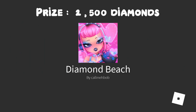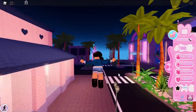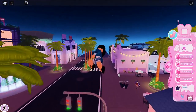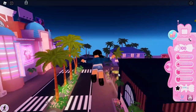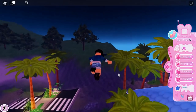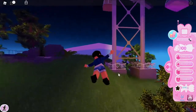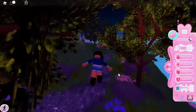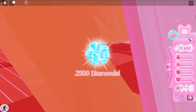Next is Diamond Beach, where there is only one chest which gives you 2500 diamonds. Fly to the right side of the Diamond Beach area — not the left. There used to be four chests here, including two flag chests from the Fourth of July update and another diamond chest, but those are no longer there. Go past the picnic area, find the piano, and the chest with 2500 diamonds is right next to it.